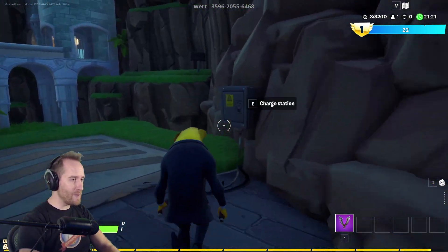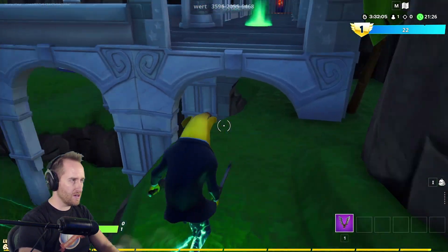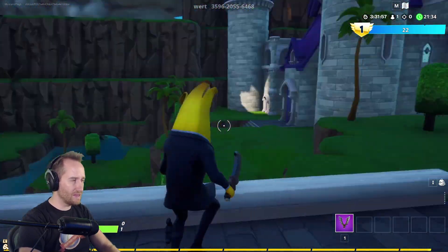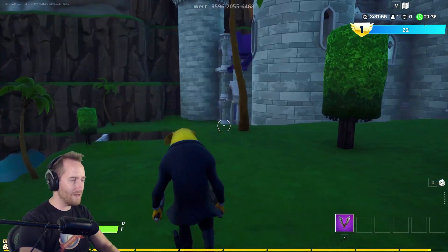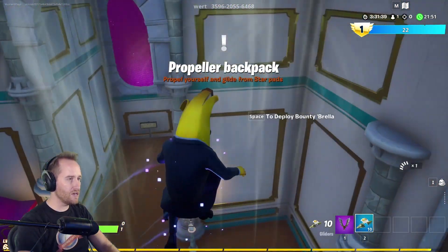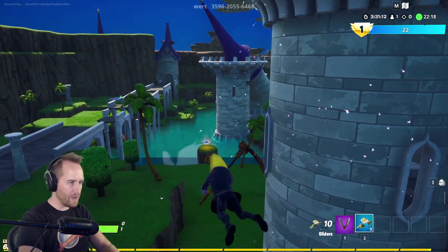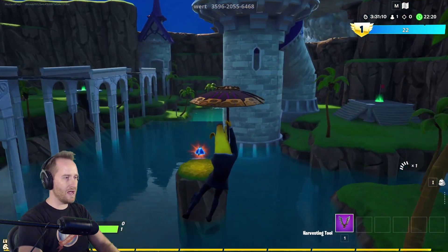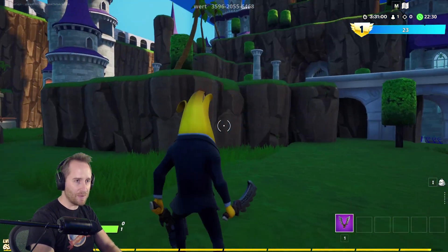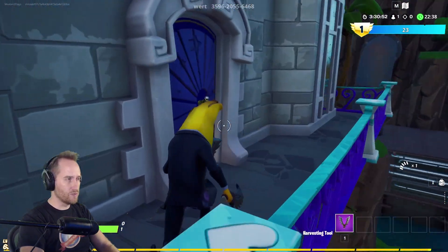Remember that battery pack I got? Well, that charged this, which makes it so I can run over here and get to the castle on the other side of the map. This is really great level design — making it so I have to solve my way through the map. Then I come into the castle and here's yet another awesome new power-up. Outside the castle there are these little pads that make it so you can glide. Now I can get pieces like this — I could see that piece from the very beginning, but I could never get to it until I got that power-up, and now more areas are accessible.